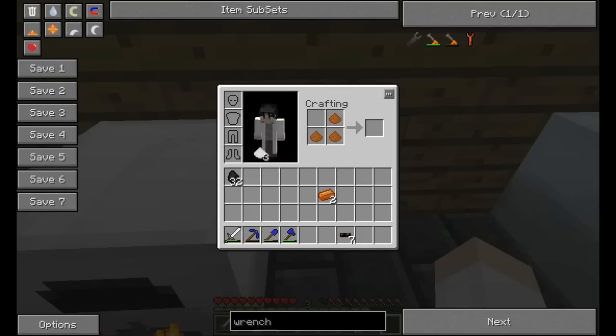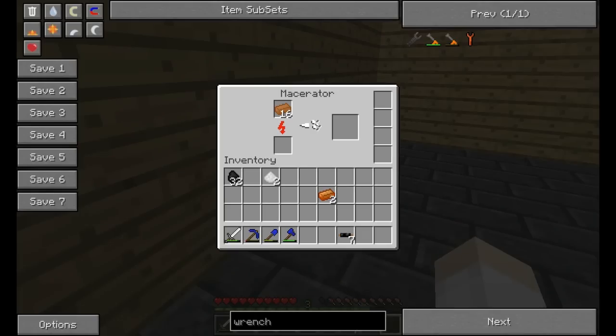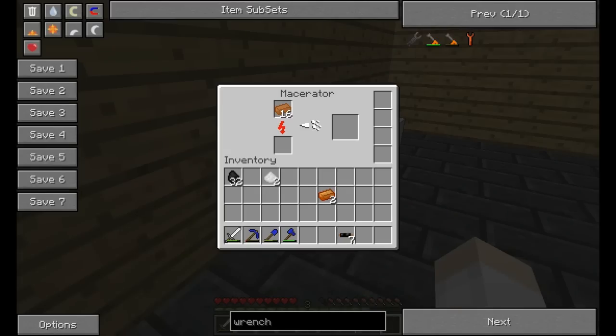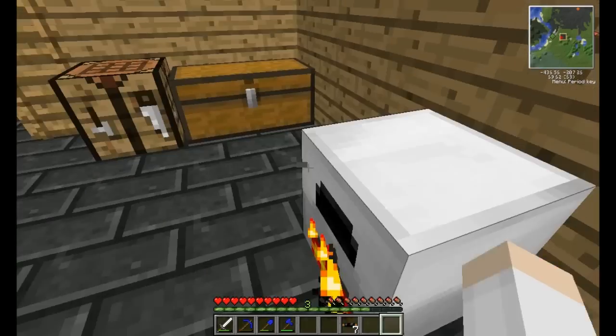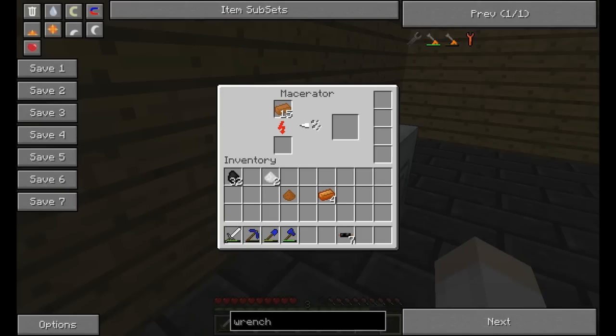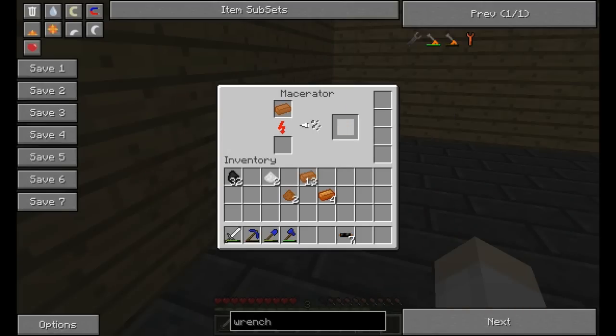You can also make bronze tools — I don't know how well those work. I'd assume they're crap compared to even iron, because iron age, bronze age, all that. We're also wasting so much fuel by doing it this way. Two more copper dust should do it. There we go — that should do it. Then we will be well on our way to becoming the industrial crafting genius that we always wanted to be.